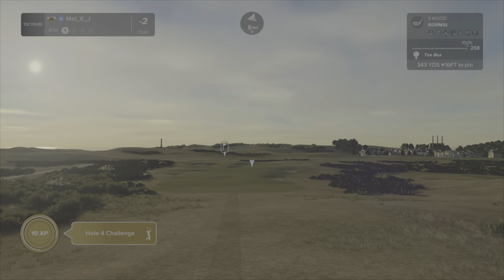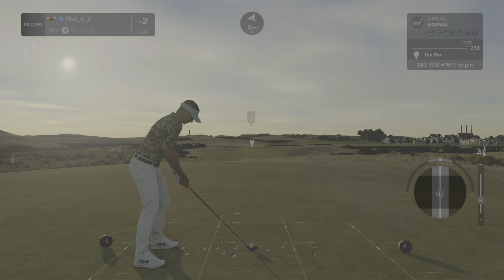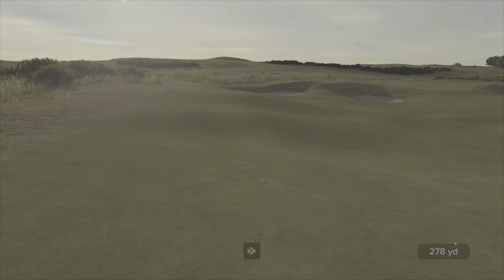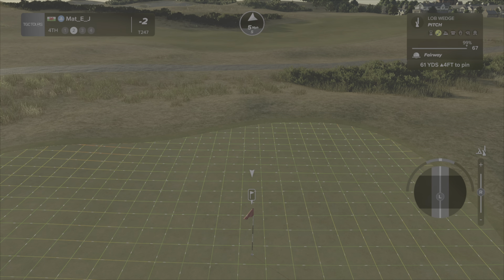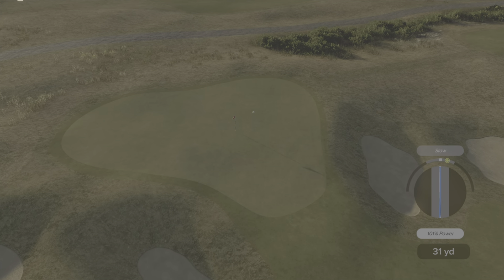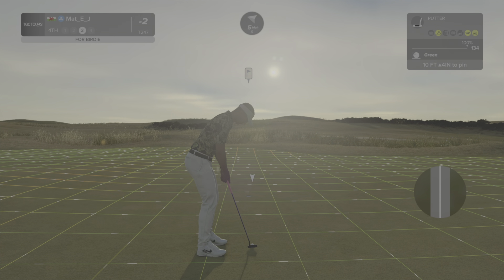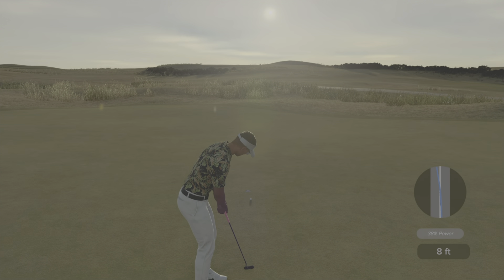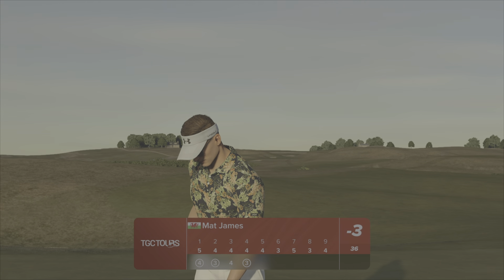Fourth hole, another par 4. You want to really get it into these gullies up here. I'll loft it up a bit with a slight draw to bring it down into the little gully. We've got 67 yards in, so a little bit of loft on the pitch. That's 10 feet away — held me out to the right, but we have a 10-footer again. Perfect read — three under through four, decent start.